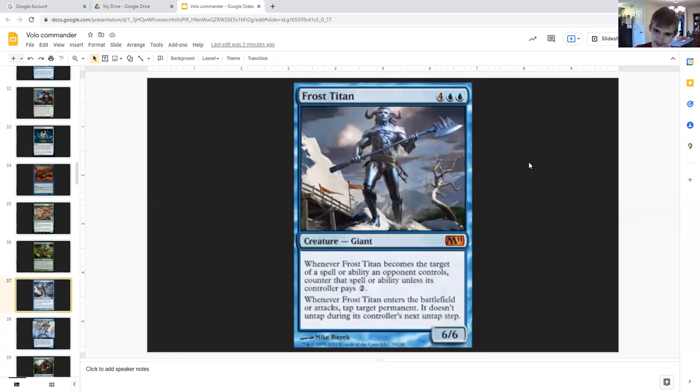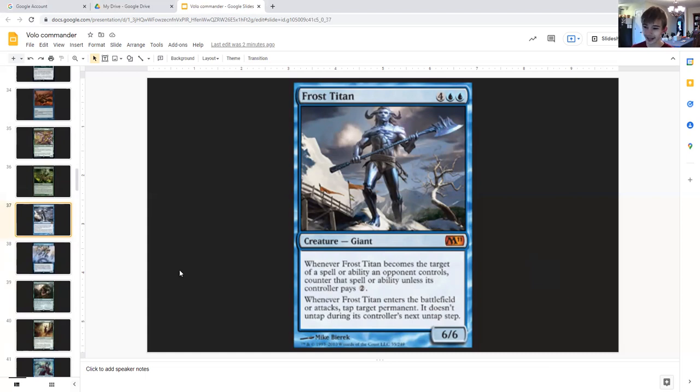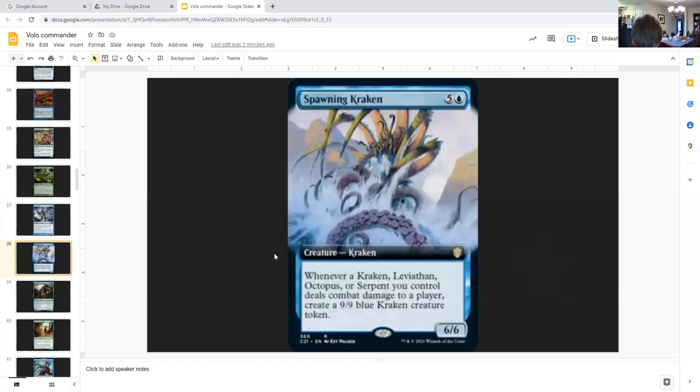Frost Titan: four generic double blue, creature giant, six six. Whenever Frost Titan becomes the target of a spell or ability an opponent controls, counter that spell or ability unless its controller pays two generic. And whenever it enters the battlefield or attacks, tap target permanent — it doesn't untap during its controller's next untap step. You've got two of these, so you can tap two permanents — and since it doesn't say non-land, you can lock down your opponents' lands. Use Strionic Resonator and suddenly they're down three lands.